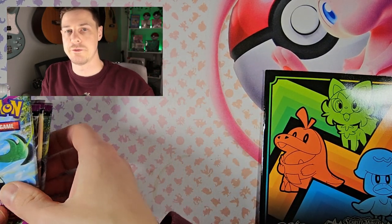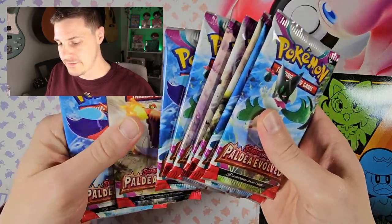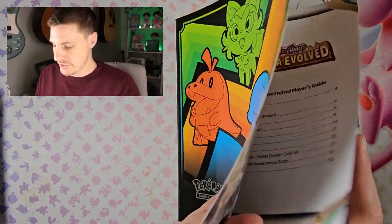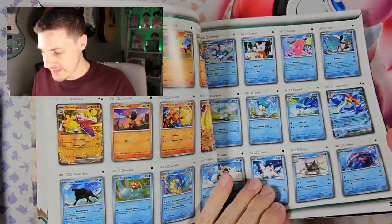Making a lot of racket. So one, two, three, four, five, six, seven, eight, nine — awesome, all there. And here's the player's guide. Let's have a little look just to remind us what kind of nice big pulls are in this set.